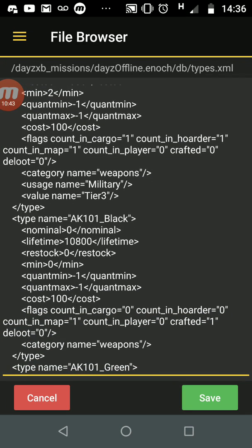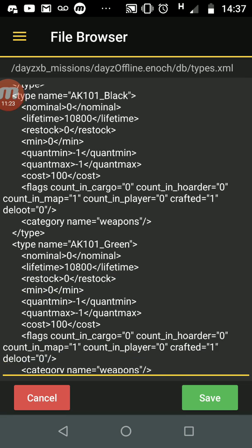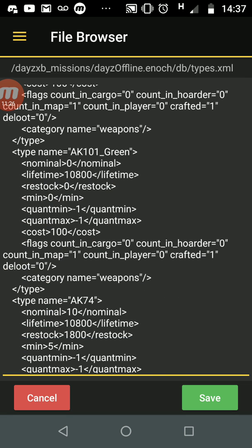The next item is the AK-101 Black. You'll come across items in the types file that aren't currently in the game — colored weapons are one of those. You'll see nominal zero, restock zero, minimum zero. It's best not to mess with these; they might not work properly or may not have the right skin files to load. Just leave them as zero — you'll have plenty of other weapons.